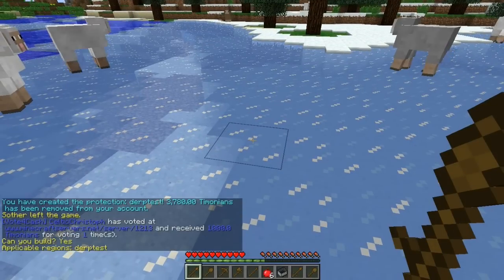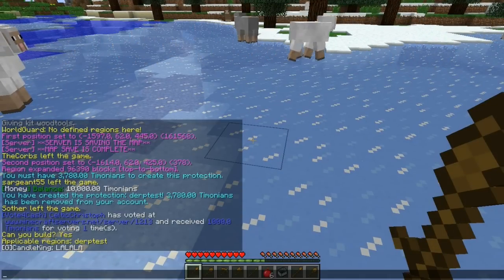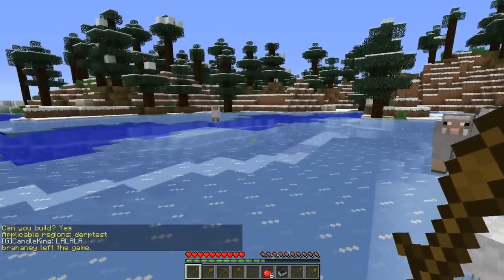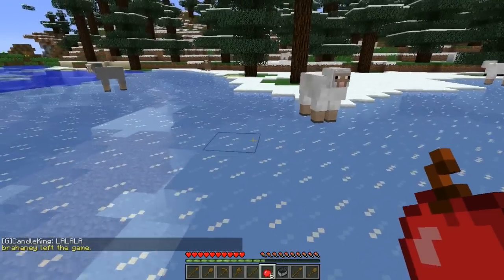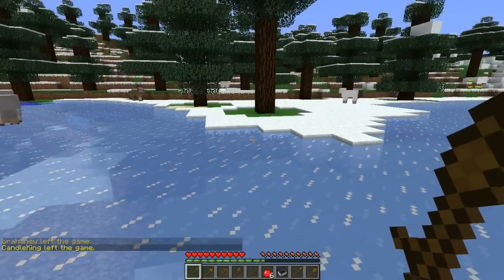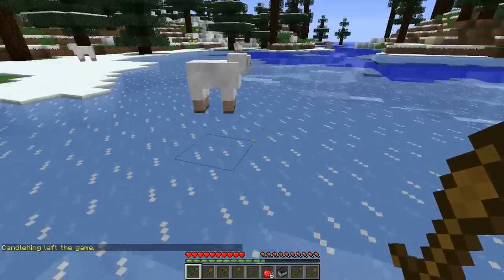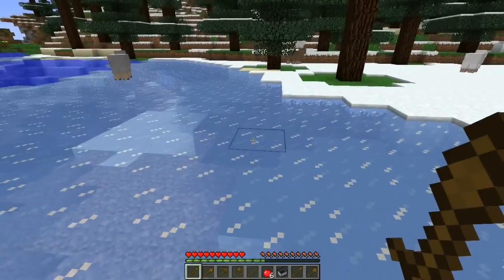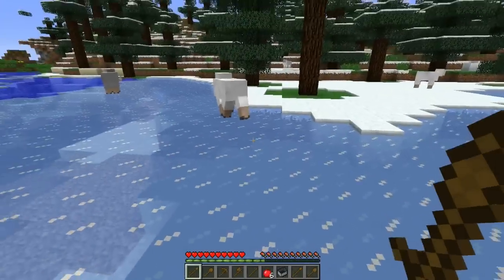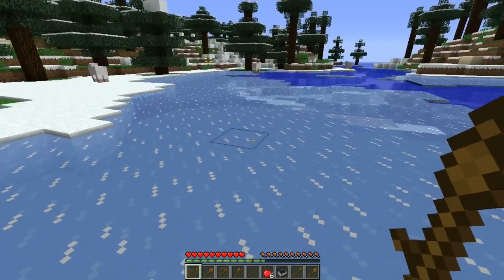If you right click on it, it'll say 'can you build here? Yes.' And applicable regions: derptest. This is now ours. So yeah, this is now your little area — you can call it home, do whatever you want here. No one can open any chests or furnaces or destroy blocks within that area. This is where you can actually feel comfortable and make sure no one else can take your stuff or destroy your hard work.